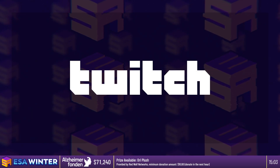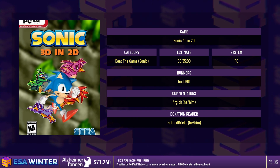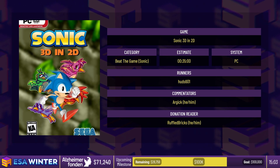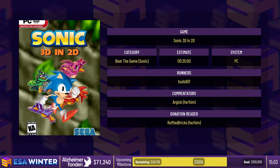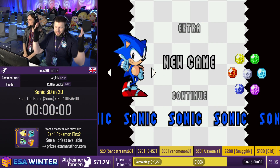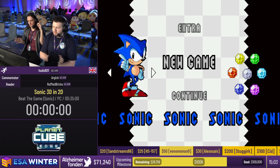You've now heard from the man himself, and you're going to see the run in action. It is HUD601 running Sonic 3D in 2D in the Beat the Game category. HUD, take it away. Thank you very much, Ruffle Bricks. Welcome everyone. My name is HUD601 and I'm going to be running Sonic 3D in 2D for you.